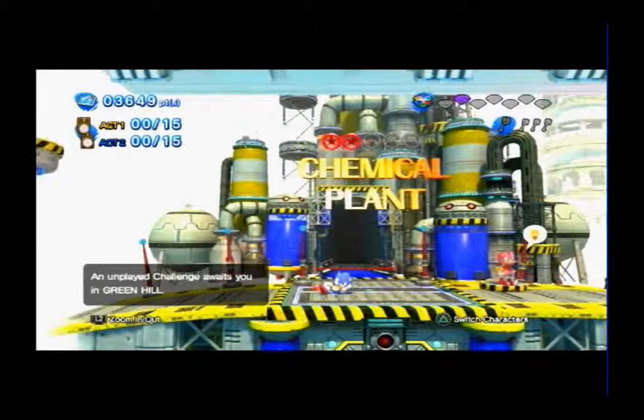Despite the level being a remake of Green Hill Zone, some elements of other similar levels are included, most notably corkscrews from Emerald Hill Zone. The Act 1 of the 3DS version has the same exact layout as Act 1 on Green Hill from Sonic the Hedgehog. The stone totem poles featured seem to be the same ones found in Sonic All-Stars Racing's Seaside Hill version.